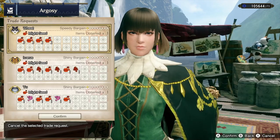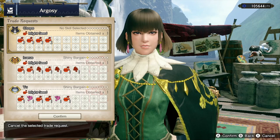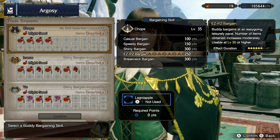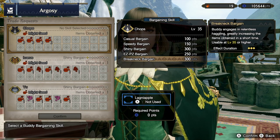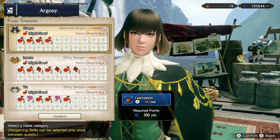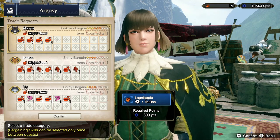So what I'll do is go to a trade request and take Wheat out of here — what a weird name — and I'm going to put Chops in. I want him to hunt for Mighty Seeds. Once confirmed with my level 35 Chops at the top, you can go to Buddy Bargaining and select every type of Bargaining skill — like Breakneck Bargain, which engages in Relentless Haggling, greatly increasing the items obtained in a short time. If you use Legnapple, you make that 3 stars up to 6, so he's going to bring in those Mighty Seeds way quicker than the other two Buddies in here.